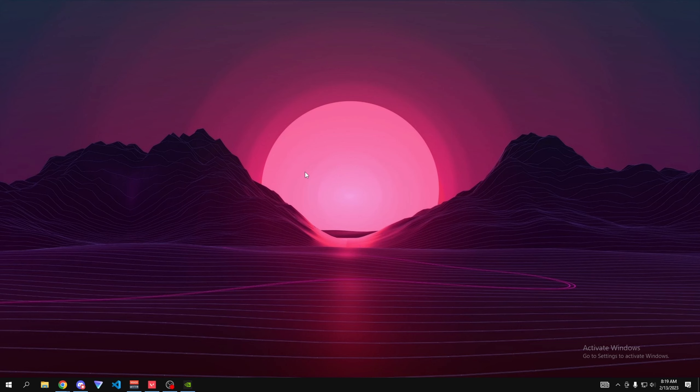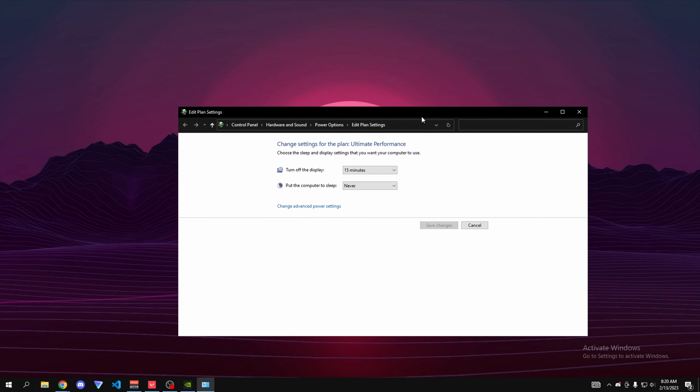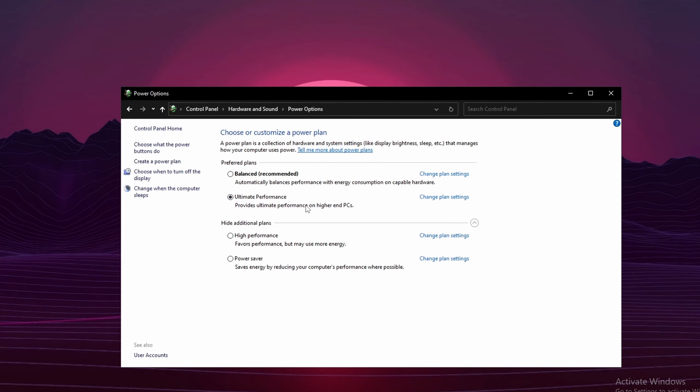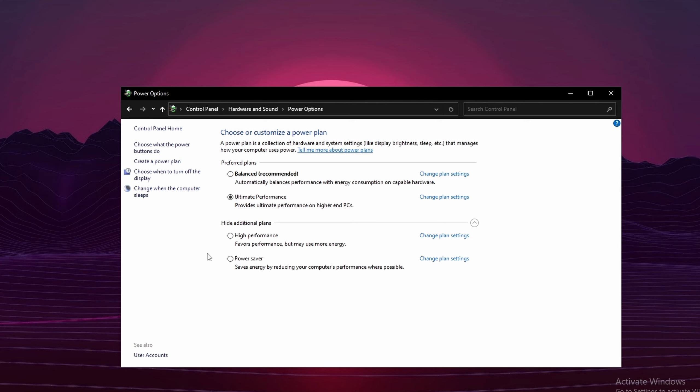If you use Discord or Spotify while playing Valorant, turn off hardware acceleration in those apps, as it uses your GPU and takes power away from your game. In Discord, go to Settings, scroll down to Advanced, and turn off Hardware Acceleration. Press OK and Discord will restart.